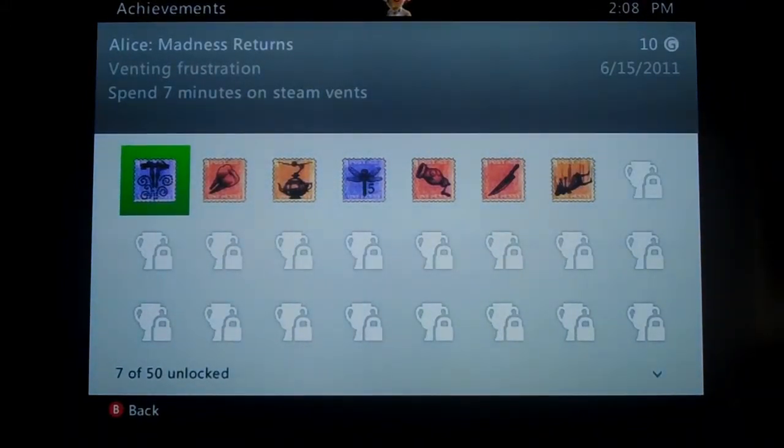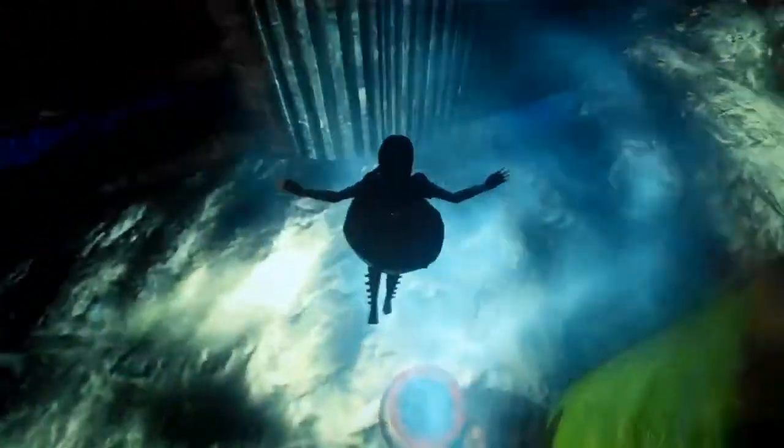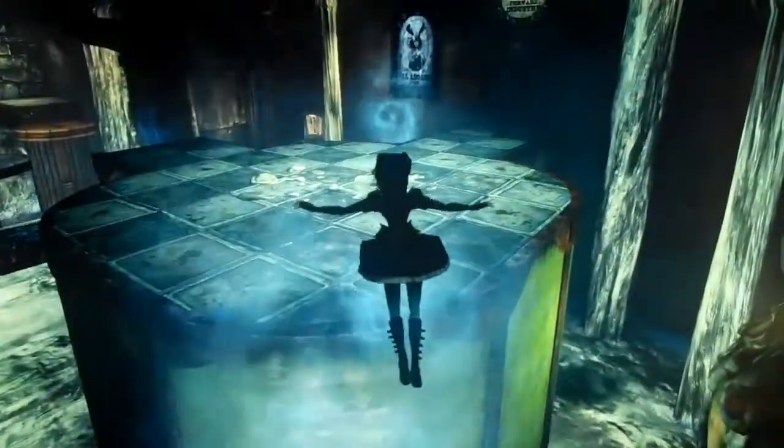The Venting Frustration Achievement requires you to spend 7 minutes on Steam Vents in Madness Returns. A Steam Vent is one of these things that makes you float higher, and you gotta spend 7 minutes on them.